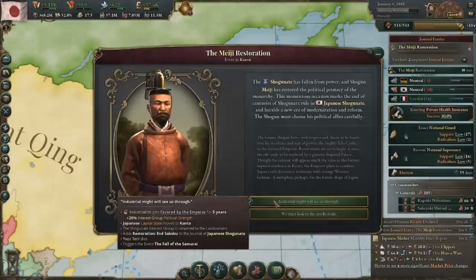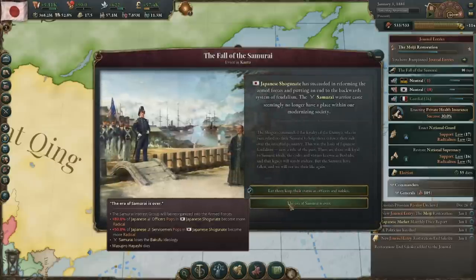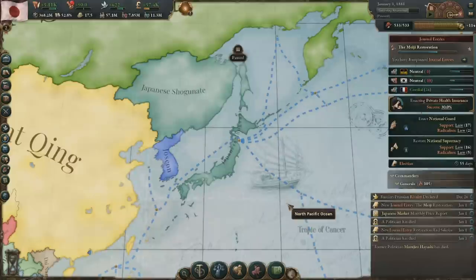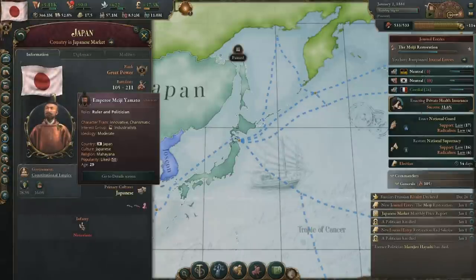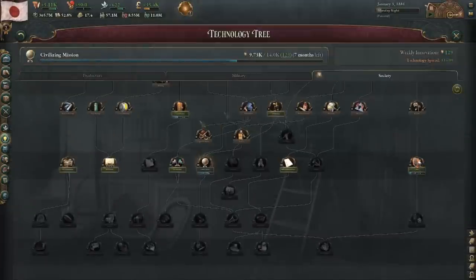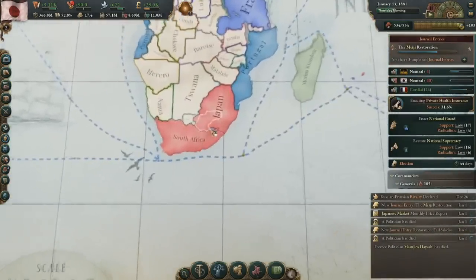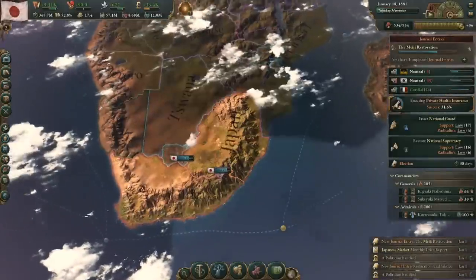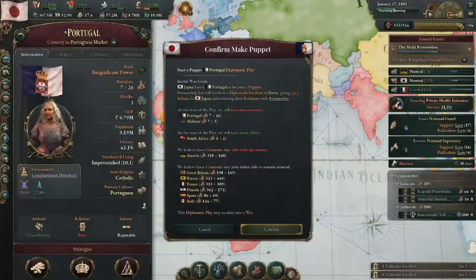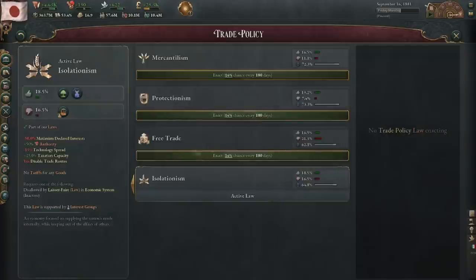When you get the event from the journal, you can either put the industrialists or the intelligentsia in power. I chose the industrialists because I intend to continue growing the economy and stay a monarchy. For the fall of the samurai event, I usually just take the radicals since soldiers only compose a relatively small number of pops and they'll return to loyalists eventually — it's better than the innovation gain malus. Now that Meiji Yamato is the emperor and he's an industrialist, we can have them in power without tanking legitimacy. This is why the Meiji restoration is extremely good: having an industrialist king is akin to having Queen Victoria. We also get new journal entries and a nice red map color.